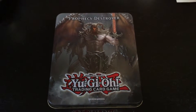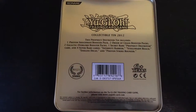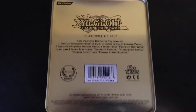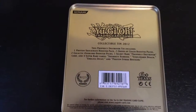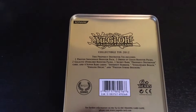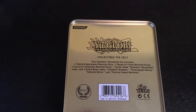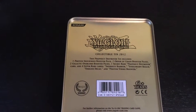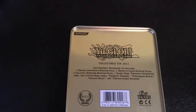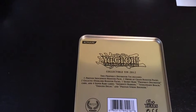First I'll show you the back, which lists some of the things included. The back lists that this tin includes 1 Photon Shockwave Booster Pack, 2 Order of Chaos Booster Packs, 2 Galactic Overlord Booster Packs, 1 Secret Rare Prophecy Destroyer Card, and 4 Super Rare Cards: Infernity Barrier, Steel Swarm Roach, Endless Decay, and Photon Strike Bouncer.